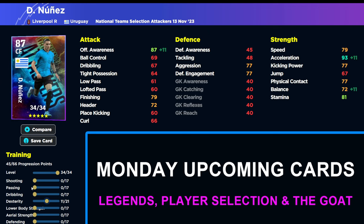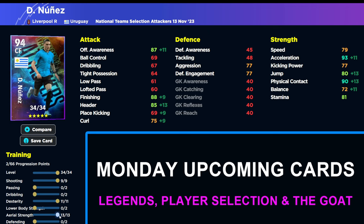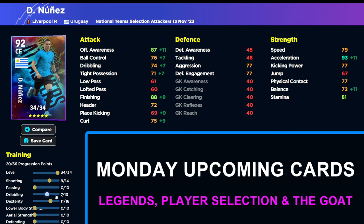You could have acceleration there with balance at 72 and still have shooting in the 90 zone, but then you're talking about whether you're going to use him in the air or as a run-and-gun, so you're caught every way with this card. I don't think it's going to be that meta compared to when Nunez's cards were first launched towards the start of eFootball 22 — he was a beast back then, a really good budget center forward.